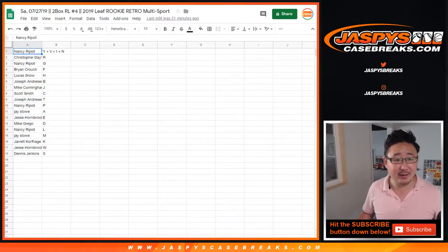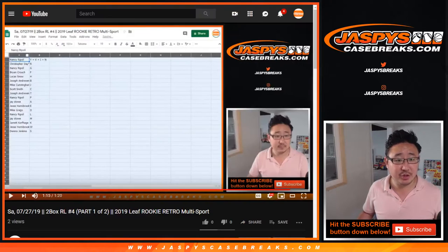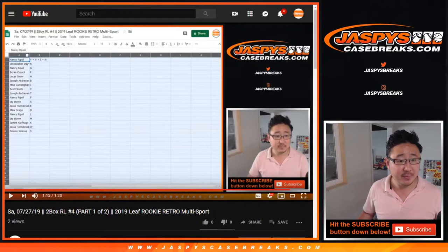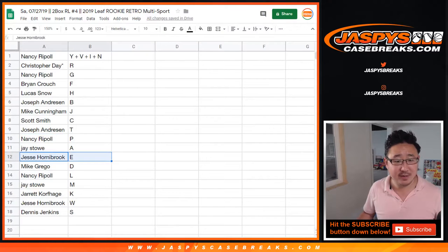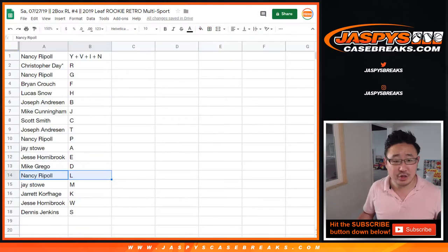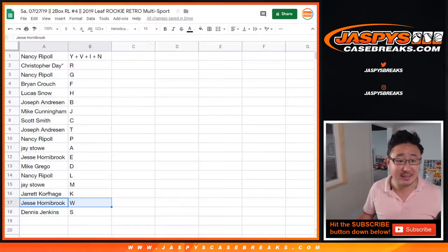So Nancy with Y-V-I-N, Chris Day with R. Nancy with G, Brian with F, Lucas with H, Joseph with B, Mike Cunningham with J, Scott with C, Jeremy with T, Nancy with P, J with A, Jesse with E, Grego with D, Nancy with L, J with M, Jarrett K with K, Jesse with W, and the very last one is Dennis with S.